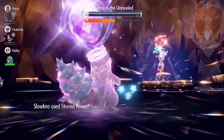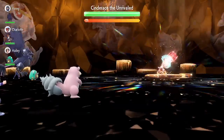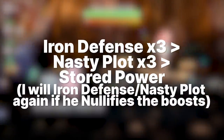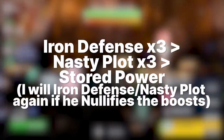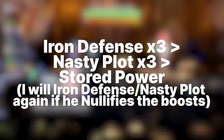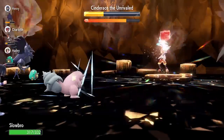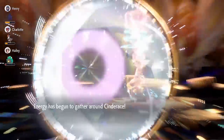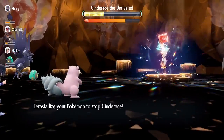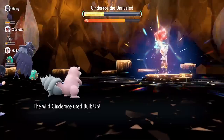Now that you guys know the moveset, here's what I try and do for the turn order. On turn 0, Cinderace will always use Bulk Up. So all I have to do is match that by using Iron Defense 3 turns, then Nasty Plot 3 turns, and then I'll just spam Stored Power until he's dead. And I'll always be healed because of Shell Bell. Now a quick important tip — make sure you listen up for this. It seems that Cinderace's shield, cleanse, and nullify all act on a timer-based basis similar to Charizard, but they seem to act a lot faster. So when you're going through the turn order, make sure you're picking your moves relatively fast in order to dodge most of these events.